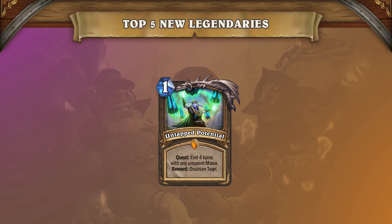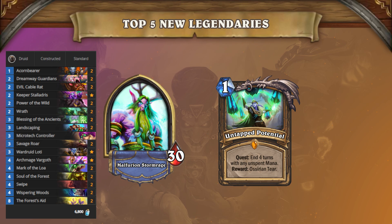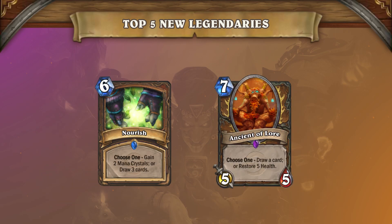Next up we have Untapped Potential. Druid has only had access to one competitive archetype for the last few months, which was Token Druid, but with this new card there is definitely some potential for that to change. This is one of the better quest cards and seems that it will end up seeing a decent amount of play, as there are a lot of new support cards for this deck as well. Once the quest is activated, it will be fairly easy to generate a ton of value with new cards as well as the other choose one class cards.